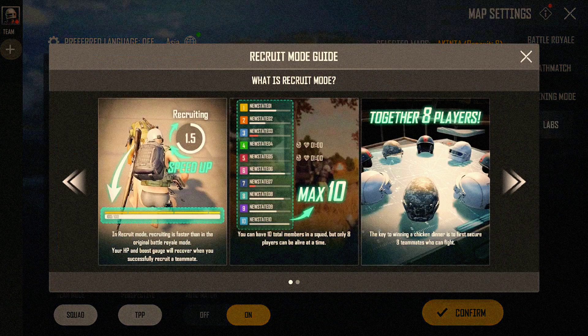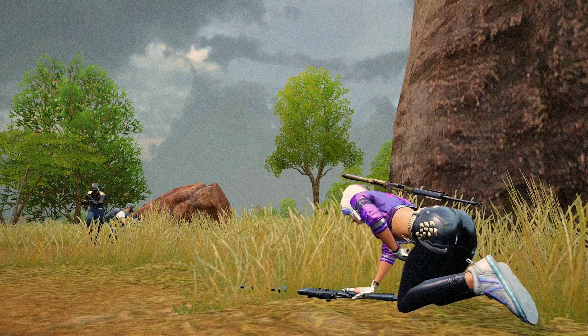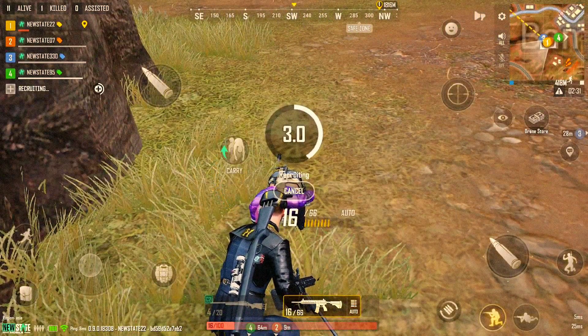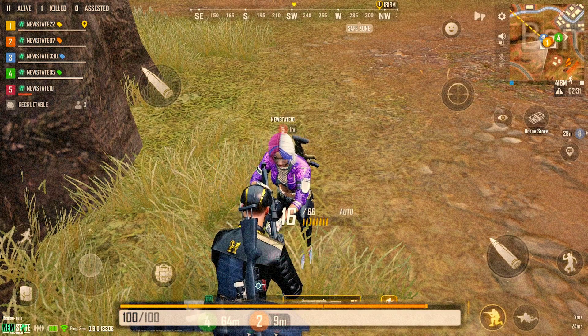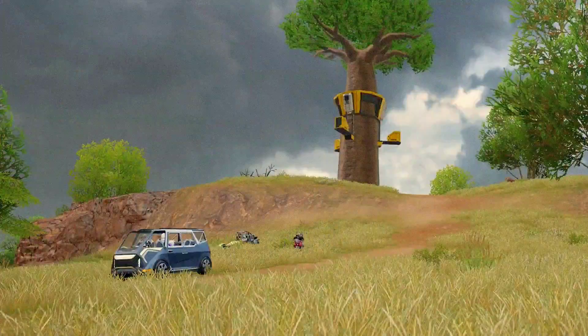The brand new Recruit Mode has been added to New State Labs. This new mode for Akinta allows you to recruit much faster for a maximum of 8 players per squad. Once you complete a recruit on an enemy, your HP and boost will be recovered to 100%. We will continue to be introducing new content through New State Labs, so stay tuned.